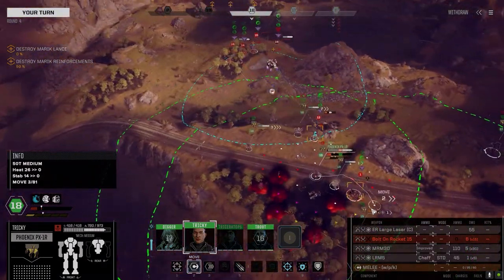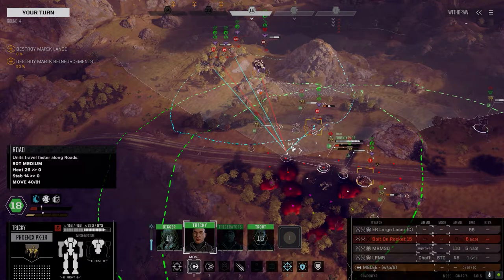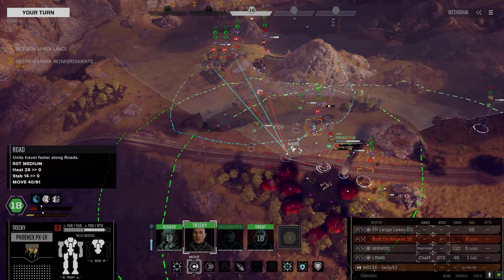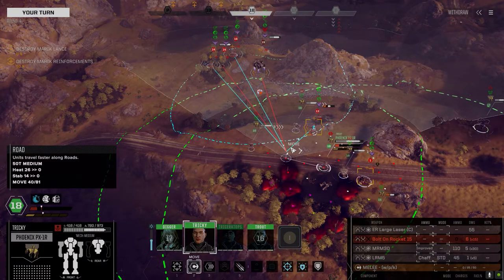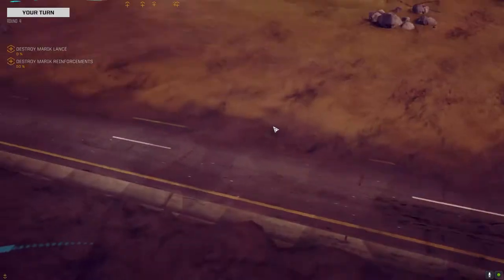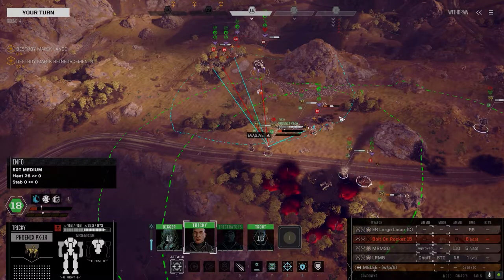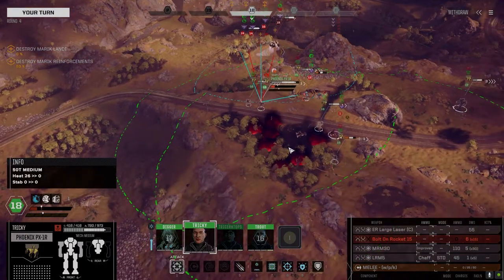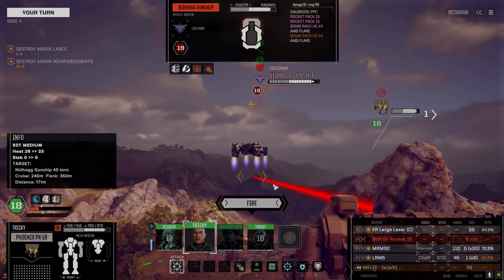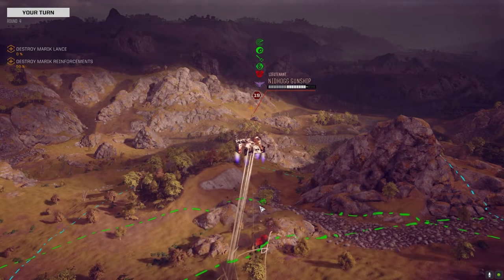That's tricky. Do I go after the Nidhogg? I think we go after the Nidhogg. Going to use the Fire Starter on the Trebuchet from this side because we go before him. The Nidhogg right now is the main threat. Let's fire on him. One of the chaff made their way through — here comes the rest of the MRMs. Getting there.